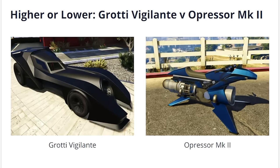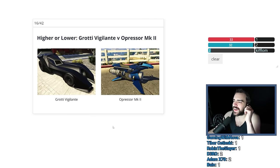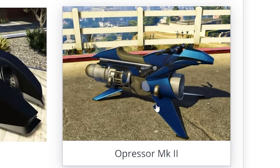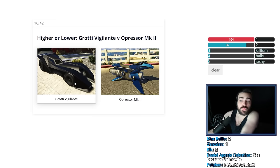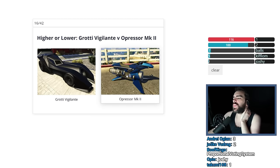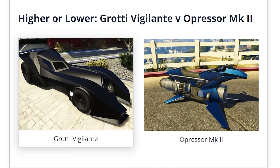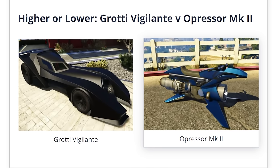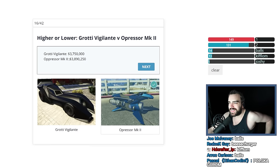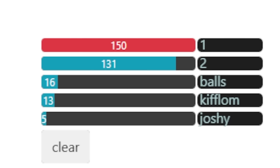Grotti Vigilante versus Oppressor MK2. That's funny because it's a Batman car and Batman's a vigilante. The Oppressor was $3.7 million. This is Batman's car — how could it not be worth more than $3.7 million? It's got boosters and stuff on it. I still think it's the Oppressor MK2 because it's just ridiculous. The Vigilante would be like $3.5 million and this would be $3.7 million. I was very close to the answer and I was correct, but I forgot what the Oppressor was worth. It's $3.9 million, chat. And chat didn't get it right either — get rekt.